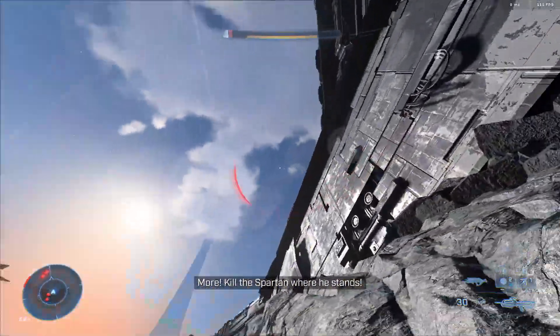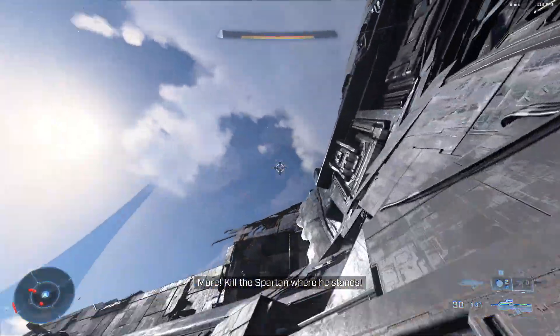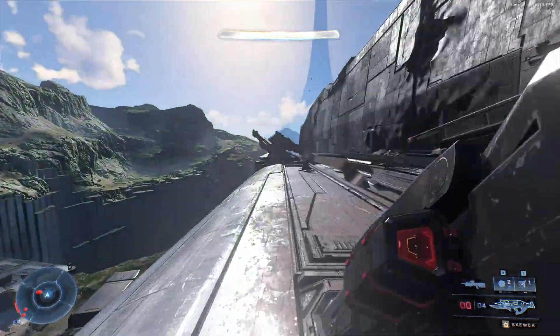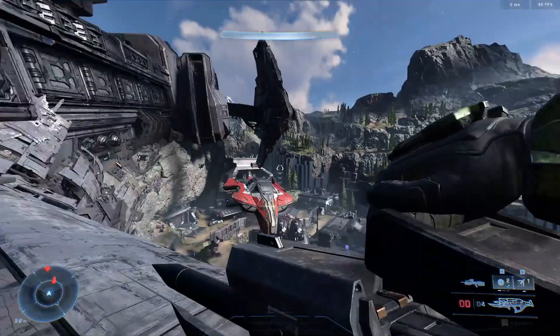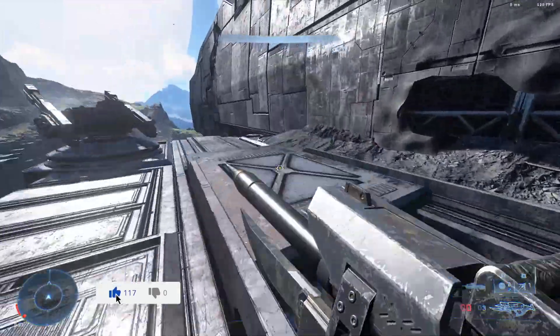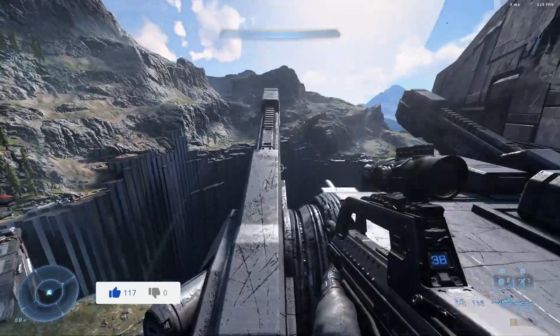The tank gun is located on the second, furthest away turret, on top of the UNSC frigate that's in ruins to your right. Use the grapple shot to get onto the roof and walk on top of the turret to pick it up. It is invisible, and once you drop it you can't pick it up again, so be careful when you do get it.